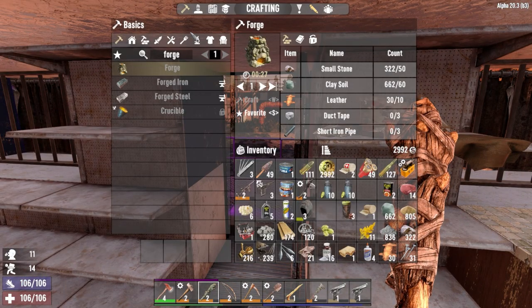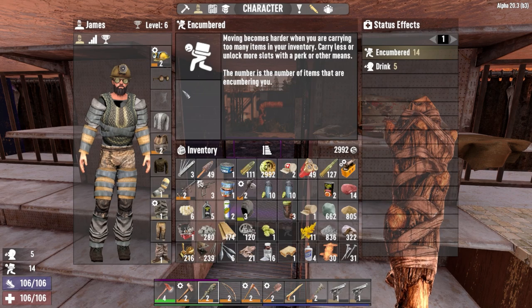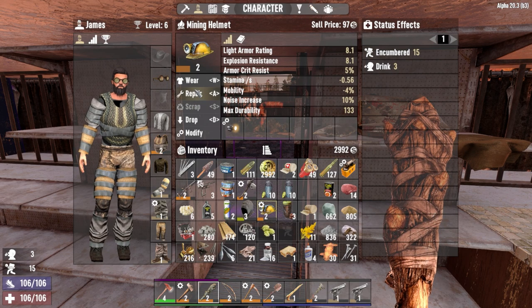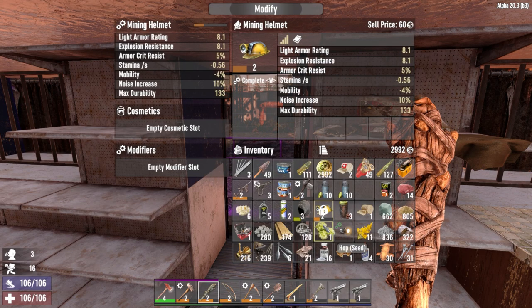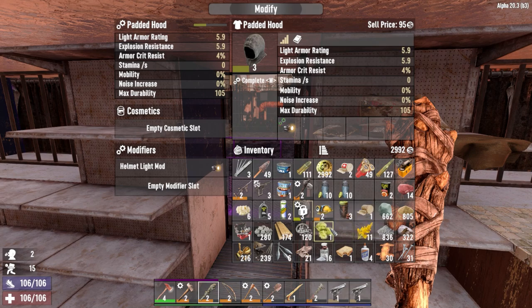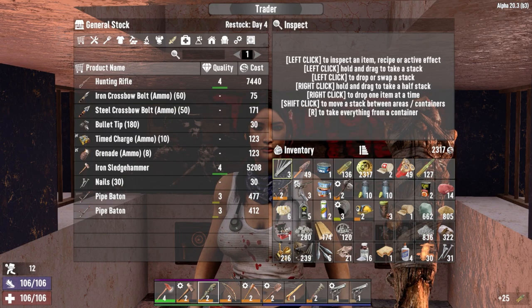We need to start getting ready for day five. Let's swap a couple of things around — we've got this mining helmet which I just put on. We'll take the light mod off of it and stick it on our padded helmet. Just get rid of that and that. Let's just buy the rest of that 9 mil.